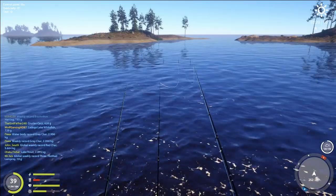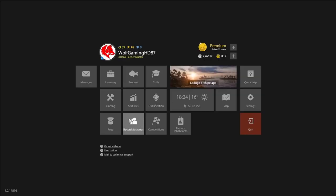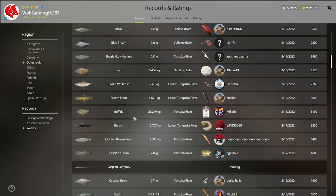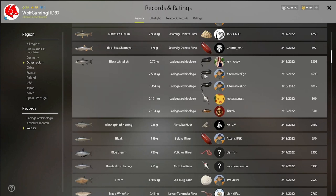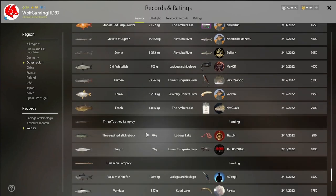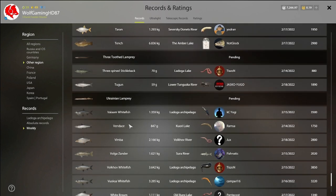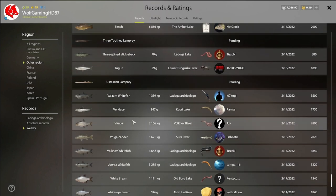Have a play about with different baits - different mayfly larvas, different leeches, night crawlers - things like that to try and get the biggest fish. The trick I find is to go to the weeklies for your region and look at what the fish are biting on. The black whitefish - it's all leeches at the minute and I'm doing really well with leeches. Stonefly and Ladoga stonefly are also worth giving a go.